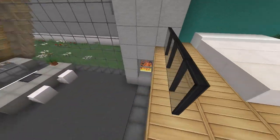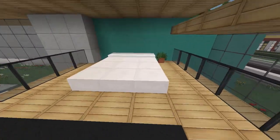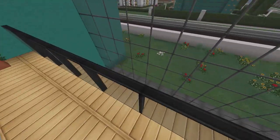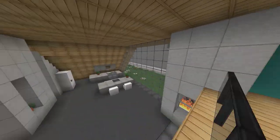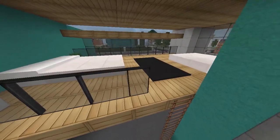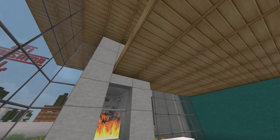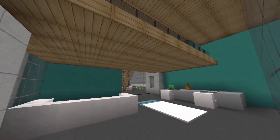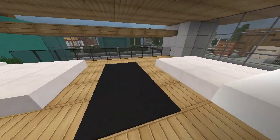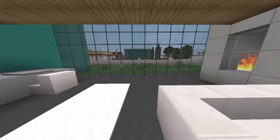Up here in the loft there are two double beds, so you can sleep four people. It looks really cool — I love the use of this space. A lot of people would have just left it as a high ceiling, but adding a loft using half-blocks is really clever. If it were a full block lower the ceiling would be too low, so the half-blocks make it work perfectly.